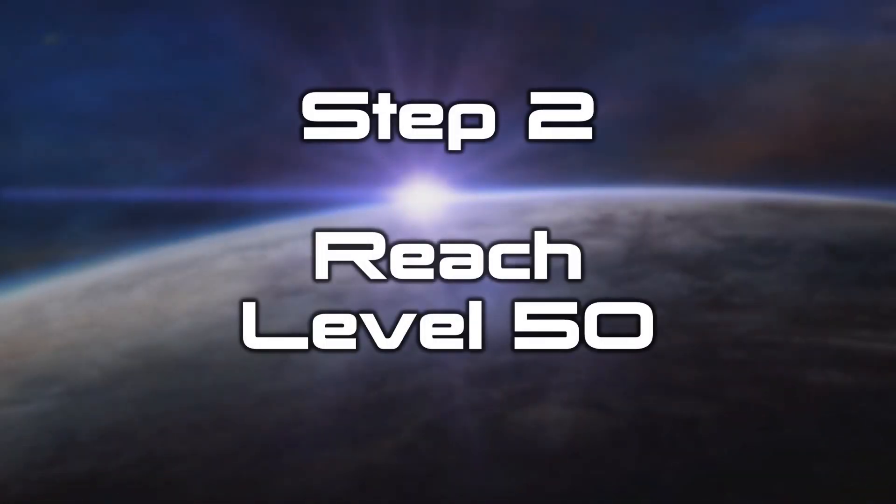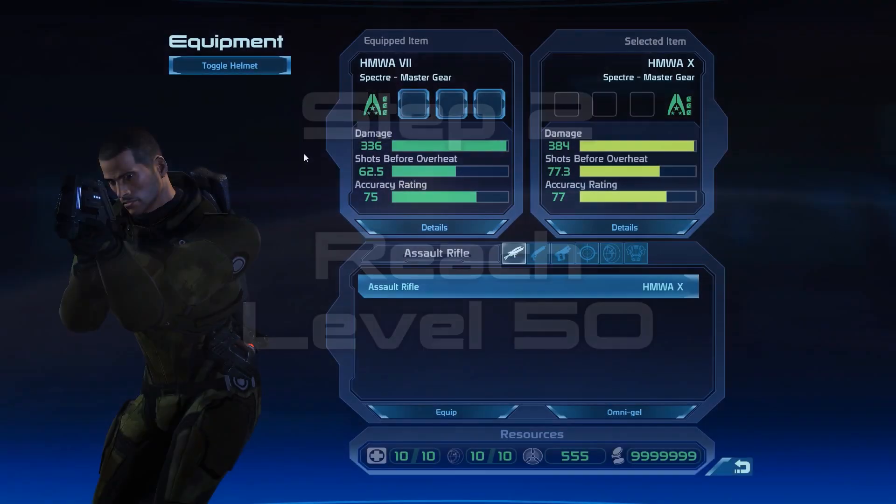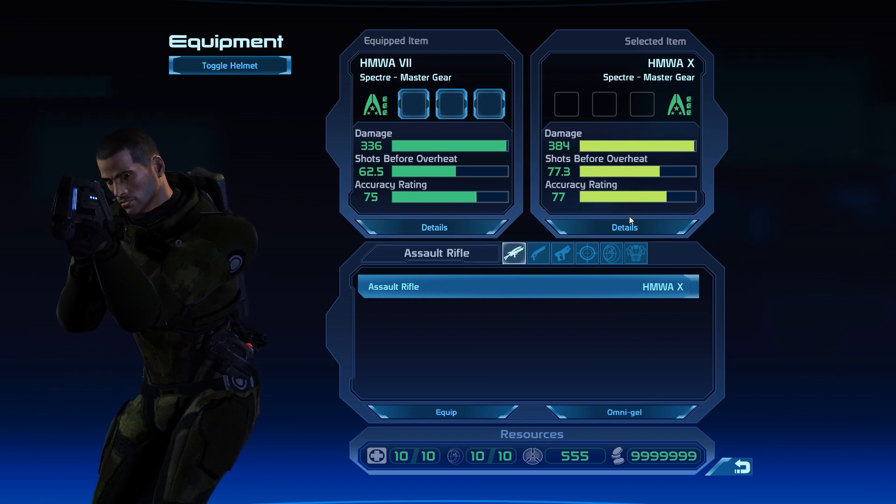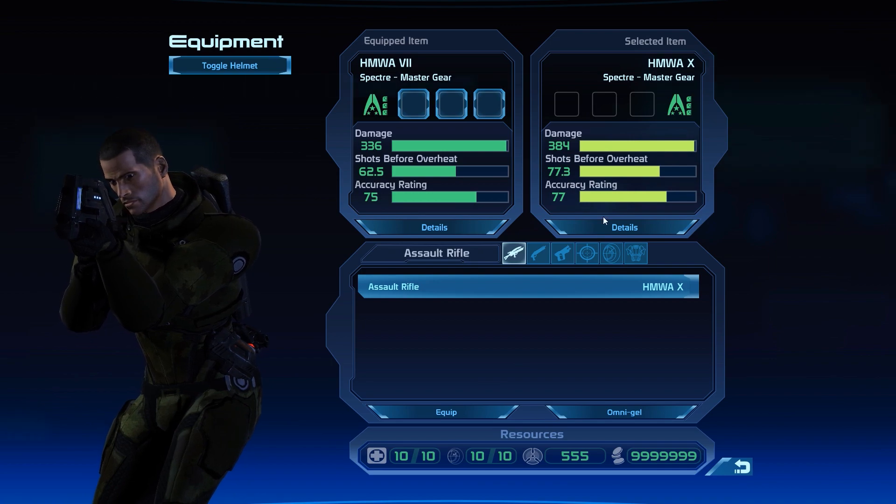That brings us straight to step number two: reaching level 50. Unlocking the Rich achievement will immediately give you access to the level 7 Spectre Master Gear, but those level 7 versions are not the focus of this video. We want the absolute best — the level 10 Spectre Master Gear — which only becomes available after unlocking the Rich achievement and after reaching level 50.